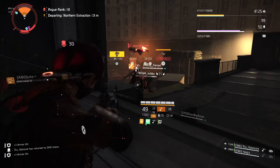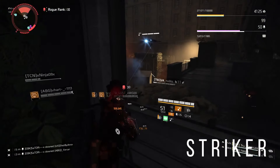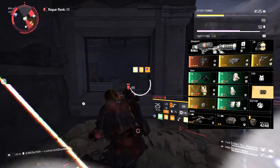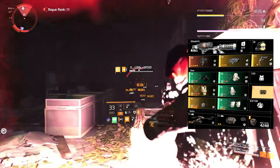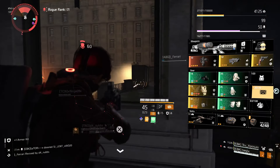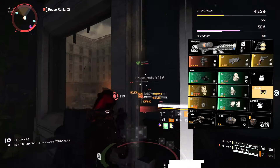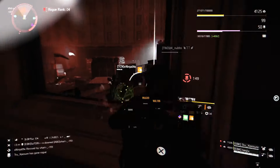Last but not least is arguably the strongest DPS build in Division 2 — the Striker Battle Gear set. This build is extremely powerful and once you max your stacks, the amount of damage you can deal out is incredible. This build works wonders with the Ouroboros Exotic Submachine Gun. Considering how much RPM is on this gun, and the additional rate of fire you unlock from having at least 3 pieces of Striker equipped, makes this build a force to reckon with. Utilizing the 4 piece Striker bonus grants the Striker gear set talent, Striker's Gamble, and combined with the Striker backpack, increases total weapon damage gained per stack by 1%. Having 1 piece Sokolov grants you that extra 10% SMG damage, allowing you to deal out even more damage.